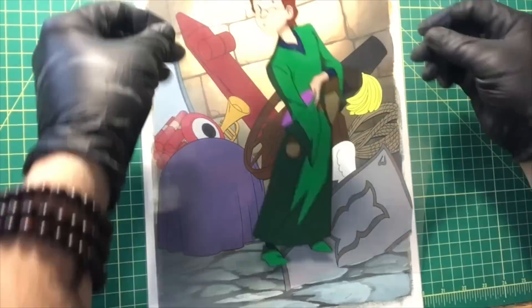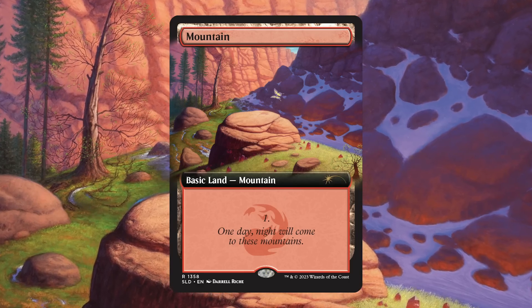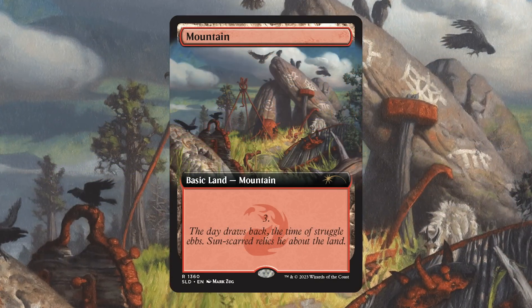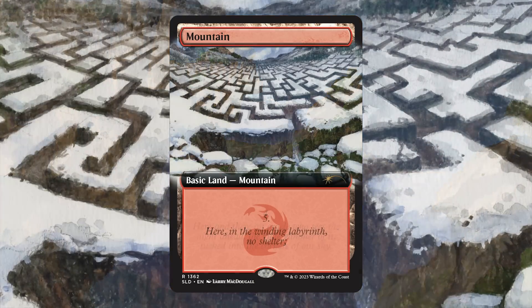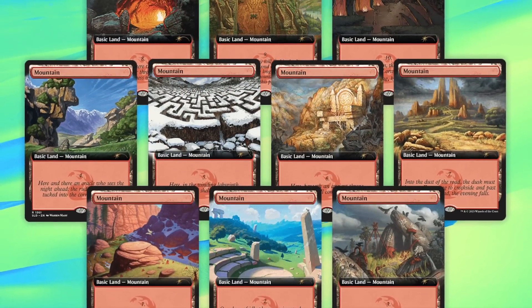What an incredible and lovingly crafted Secret Lair that was. Imagine if they had done that here. But never mind art aesthetic — this is simply the worst card selection ever, the worst value ever in a Secret Lair. Honestly, a Secret Lair of basic lands would have been better. The Mountain Goats Secret Lair is literally just ten basic mountains for thirty or forty dollars, and I'd rather have that than the Lord of the Rings Secret Lair. The real question is why a thirty-dollar Secret Lair sometimes has ten basic lands while others at the same price had only five, or full art foil lands.